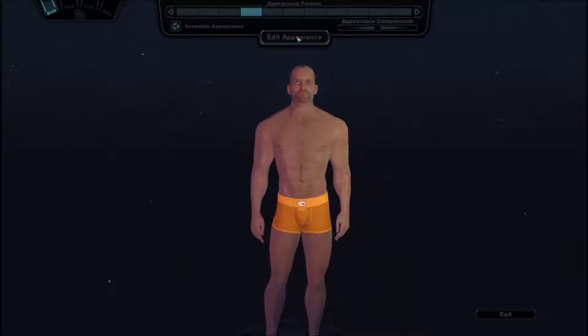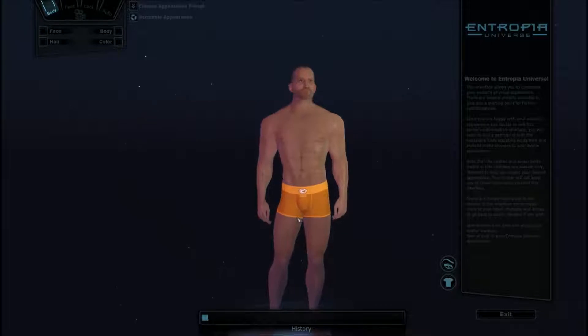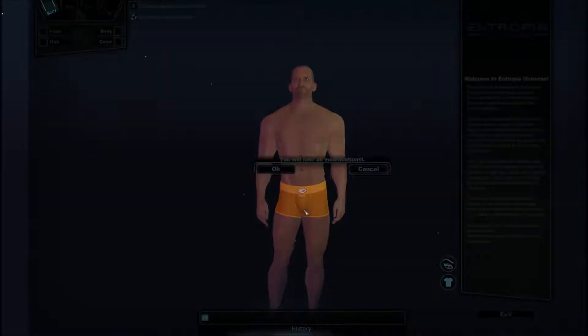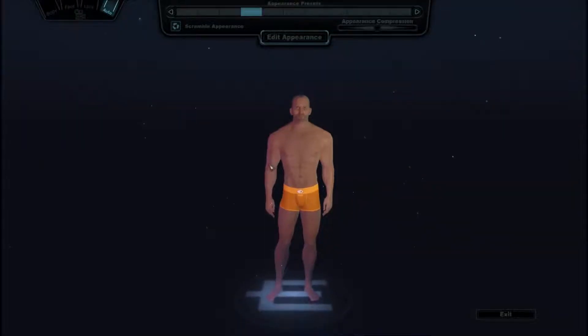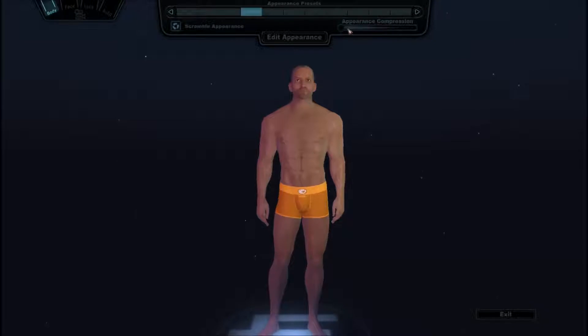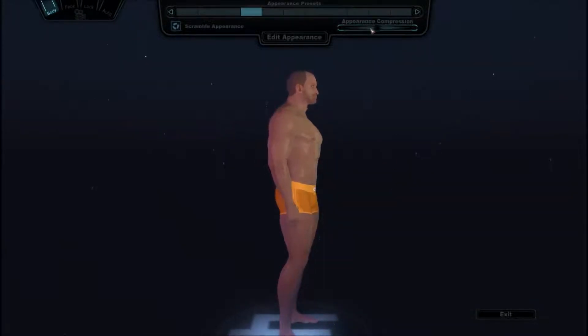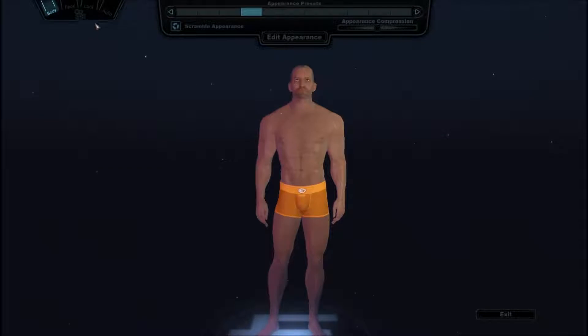Face. Let's - alright, hold on. Edit body. We're gonna go with someone like this. Change appearance presets. Okay, whatever. That just goes back. Hold on. Where the hell is the appearance compression? What does that do? So it changes, like, the arms - you got like gorilla arms. Push back a little bit more. There we go. Swing our character around like that. Oh my God.